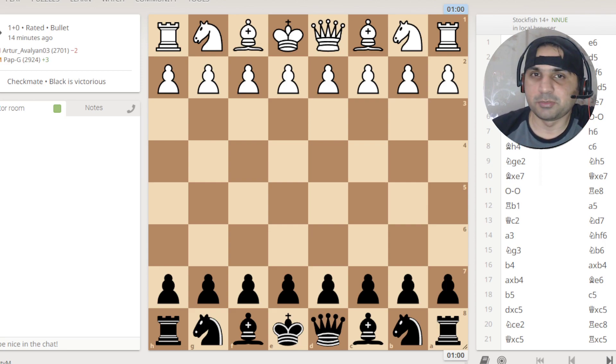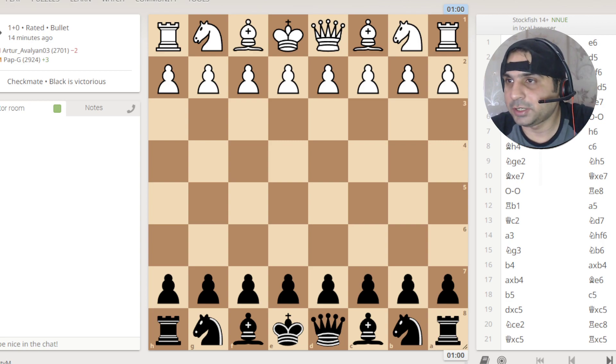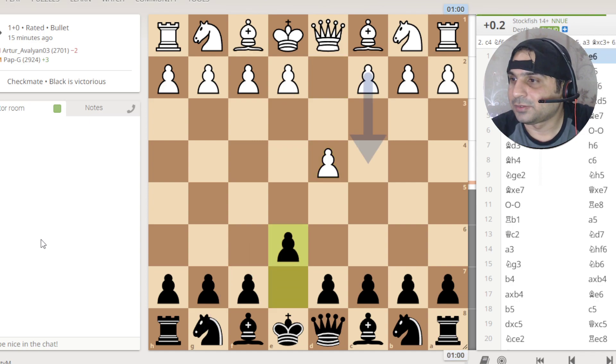Hey guys, this is ChessFanatic back with another chess video. This time it's going to be a game between a couple of very high level players on Lichess. There's one named Pab G and the other name is Arthur Avalayan. The user that I'm following right now is Pab G, who is 2924 after this game — a very high rating. I was just studying this game and it was really very out of the box and non-conventional type of gameplay. That's the reason why I wanted to show you this game. Maybe we will learn something new from this by studying it together in detail.